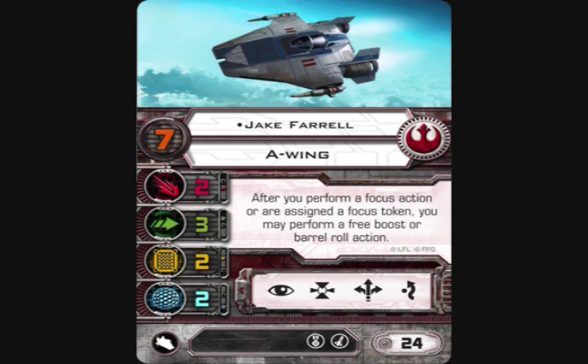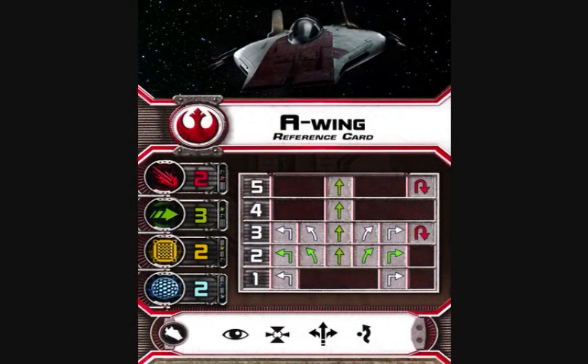Let's go over the A-Wing dial. It's a lot like the TIE Interceptor dial. At speed 1, you have white hard turns. At speed 2, you have all green — two hard, two bank, two straight. Speed 3 has white bank, green straight, and red K-turn. Speed 4 is a green straight, speed 5 is a green straight and a red K-turn. It's a really good dial that lets you shed stress really easily.